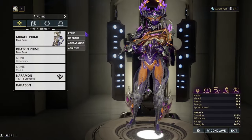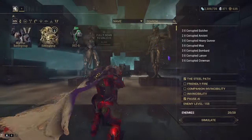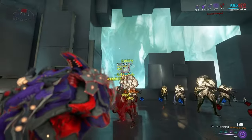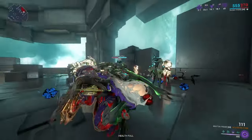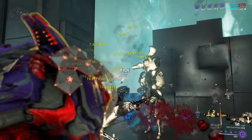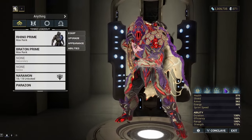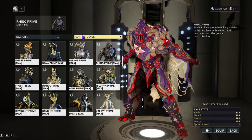Rhino would do a phenomenal job here — Roar is very strong. Even with a non-optimized Roar and using basically a weak faction mod, it's doing its job quite well. With ramp-up mods, you have to go for lower tier enemies before you start laying into the stronger ones. But even with a non-optimized Rhino, it's doing its job quite well. Obviously, these enemies are staying still and not moving, so how does it work in Steel Path?